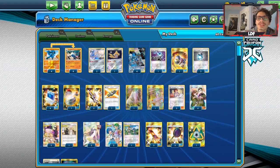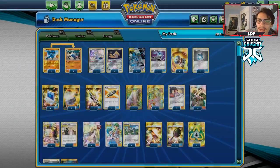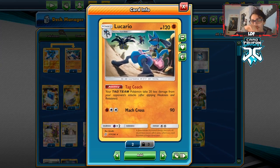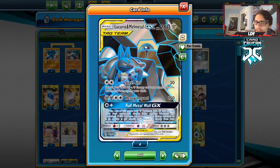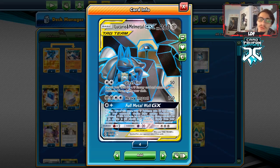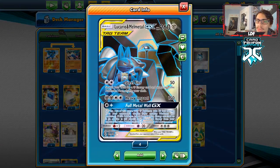Welcome back to BraderPeddy's CGL video. Today we're going to be taking a look at a double Lucario deck. We're going to be playing a Lucario Melmetal deck with Lucario from Unified Minds. This card has the ability Tag Coach, which allows your Tag Team Pokemon to take 20 less damage from opponent's attacks. We decided to pair it with Lucario Melmetal because it's a double Lucario deck, and Lucario Melmetal already has some tank to it thanks to Full Metal Wall and Frying Pan.